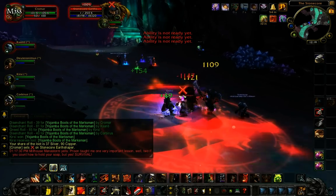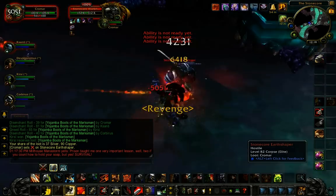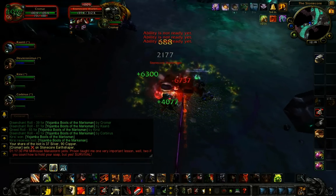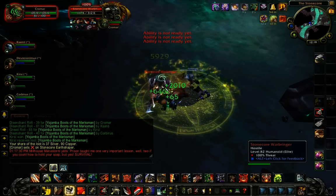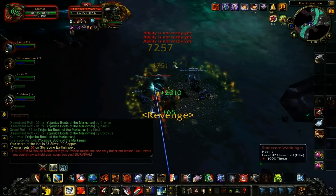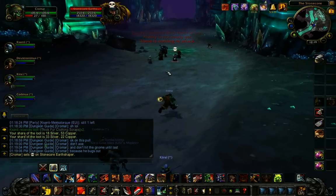After killing those mobs, you move on to the next pull. The big taurens are the Wrathbringers. They cast an ability called Rage, which is interruptible only by stuns — standard interrupts don't work. It just gives them a big damage buff. I try to stun them before they cast it if I can, but it's not a priority.